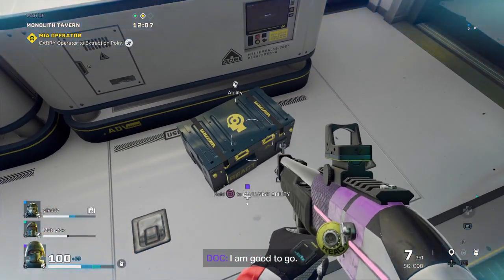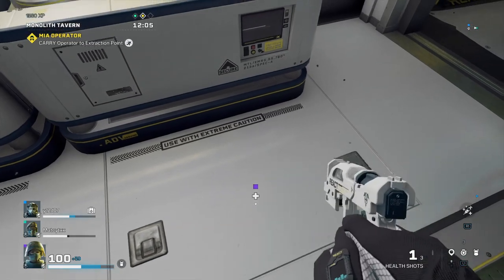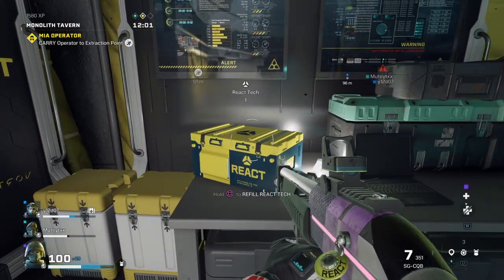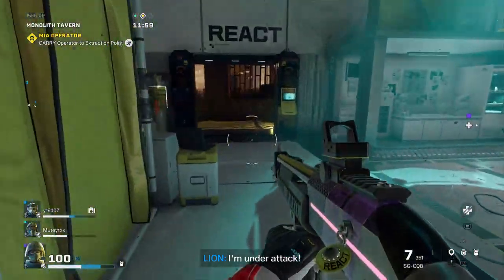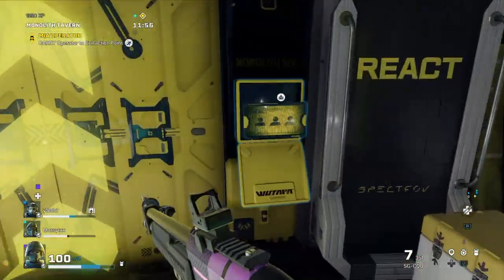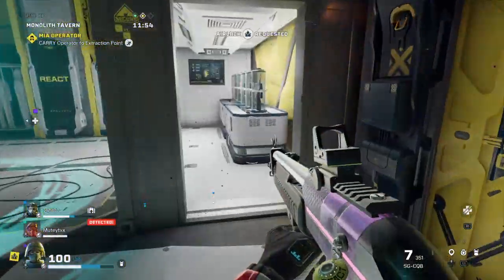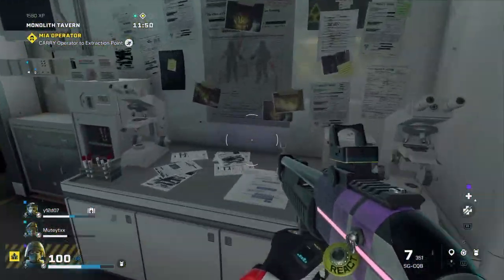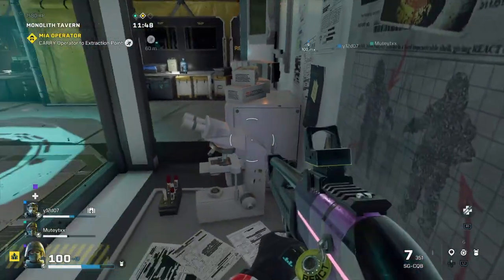I am good to go. A vehicle — red kit. A flight. I am very close. I am very close.